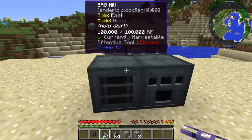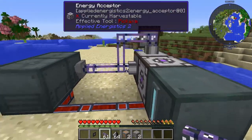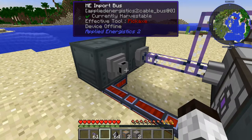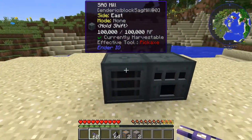We already have it set up to go across. On the other side, we want to import into our storage system whatever the output is. So you put an importer on the back and tie it in with a cable. You can see how it tied back in. Now this system is ready to go.